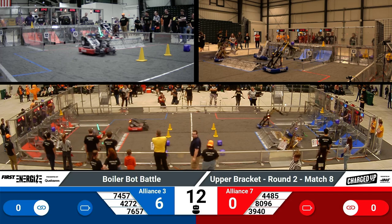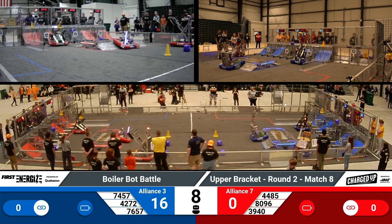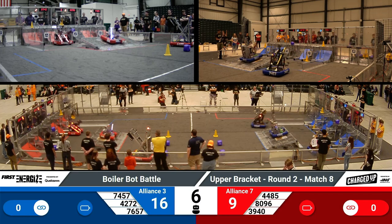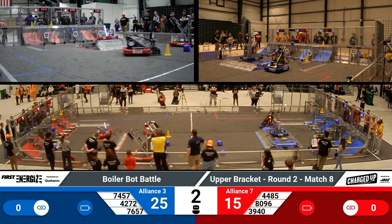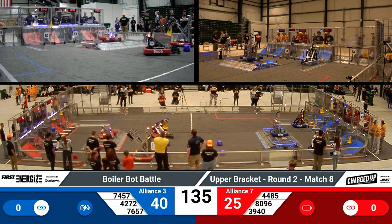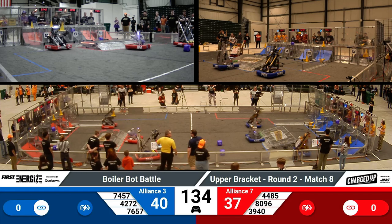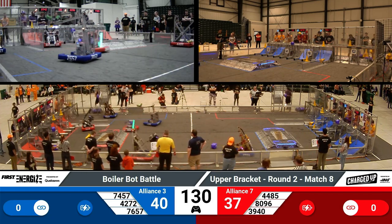Alright, that 30-second autonomous period has now started. Over on the blue lines we have a cone and a cube on that top node. It looks like 7457 is going for one on the bottom, and we also have a cone on that middle node. Over on the red alliance we have two cones on the high, one on the mid, and one on the low. Both the blue and the red had a docked robot for those autonomous points.